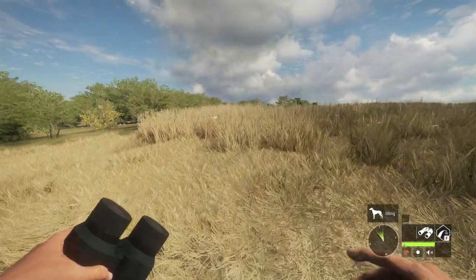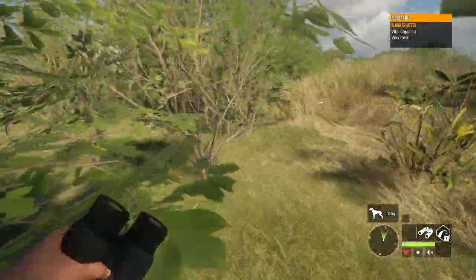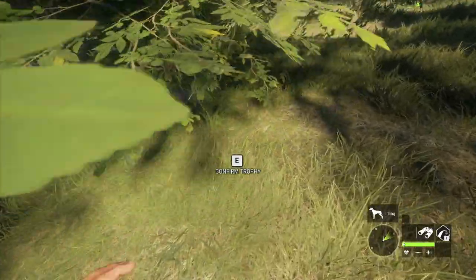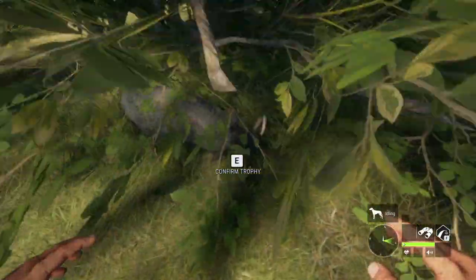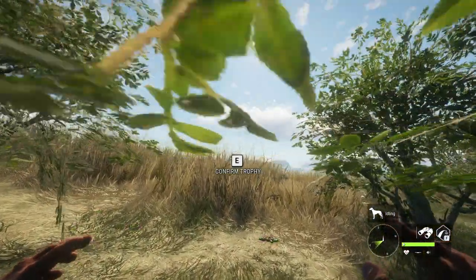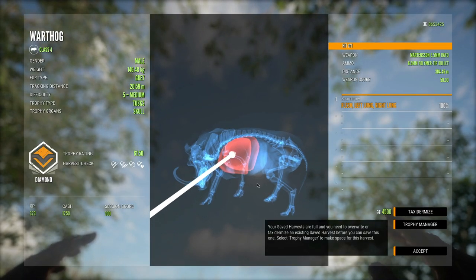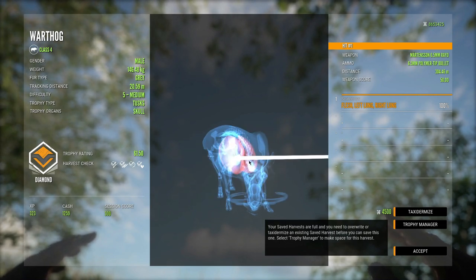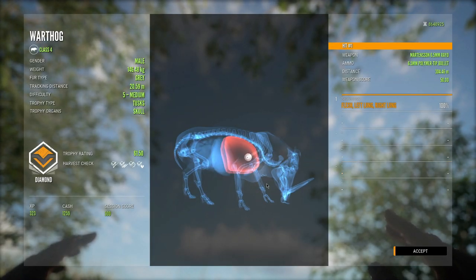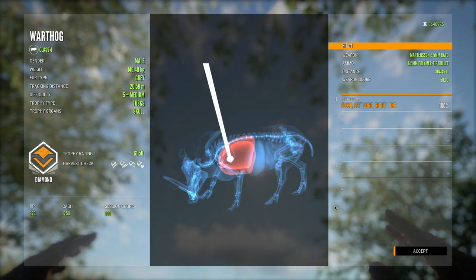To be honest, I really enjoy this style of video where we kind of just visit different maps in multiplayer and see what we can find. It's quite a bit of fun, and I feel like it helps with getting trophies we normally wouldn't chase after. I hardly ever hunt for the warthog, but we've stumbled across a couple diamond warthogs in the recent two or three weeks, all just because I was hunting in places I normally wouldn't. That right there is a diamond at 61.50 — super awesome. This is the gray fur type and it's going to go into our main lodge. Not the diamond I was expecting to find today, but still a pretty cool one.